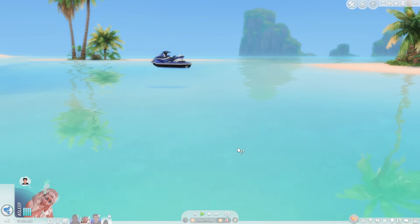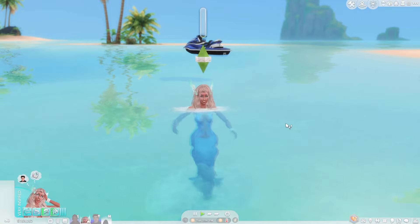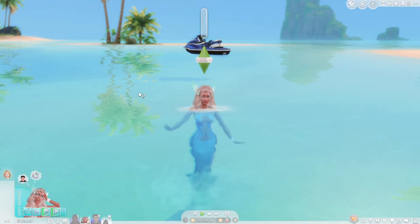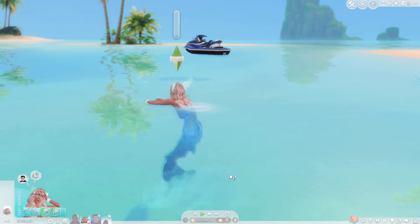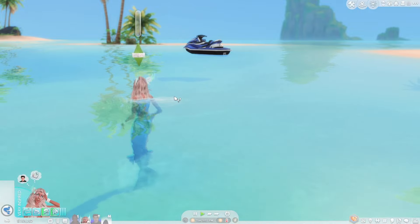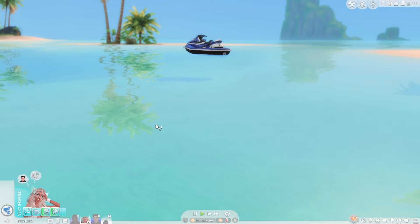When sleeping below the surface, your mermaid sim will completely disappear below the water to fall asleep. I've cheated Marina's fitness skill up a few levels so we can test the 'dive deeper' interaction. When using that interaction, there is actually a chance to find more exotic fish as well as some mysterious items.